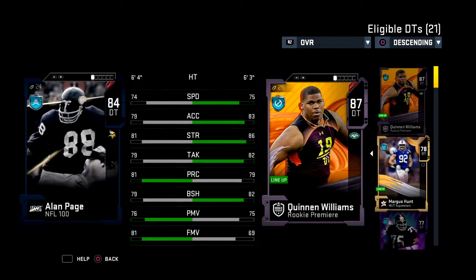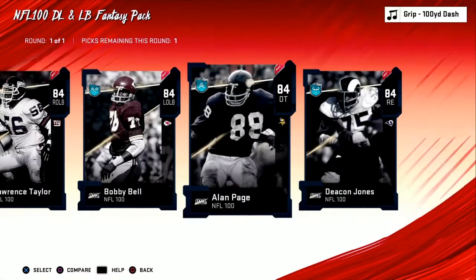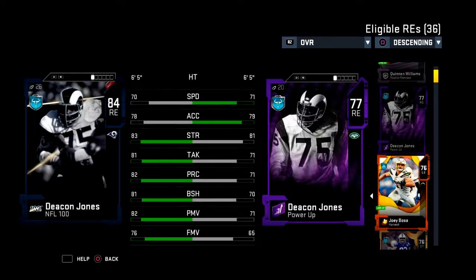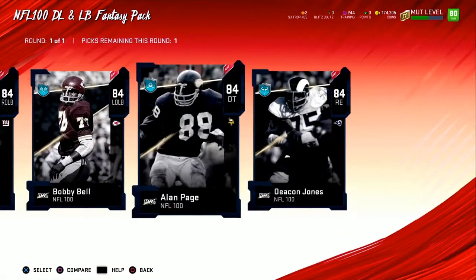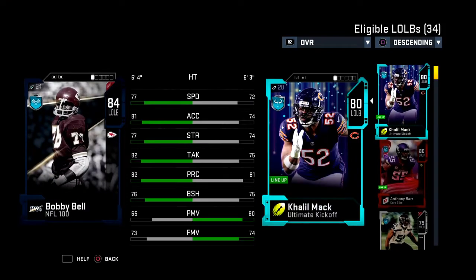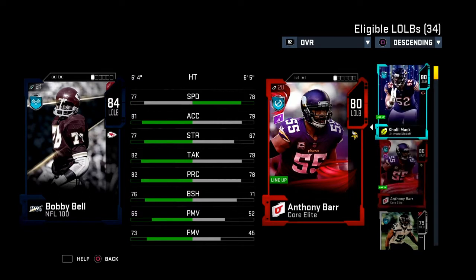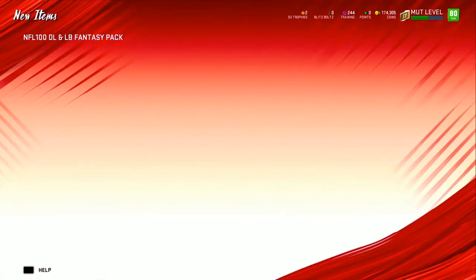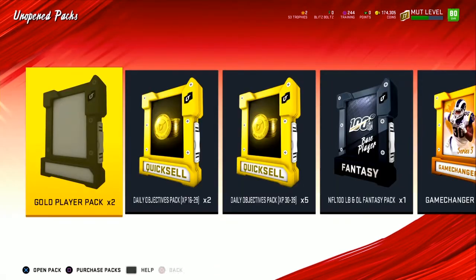I might go with Bobby Bell because I don't need defensive tackles — I already have Quinn Williams and Marcus Hunt representing. Deacon Jones might be nice too, but I'm going with Bobby Bell. My current left outside linebackers are Khalil Mack and Anthony Barr, so yeah — I'm going with Bobby Bell. I need the coverage.